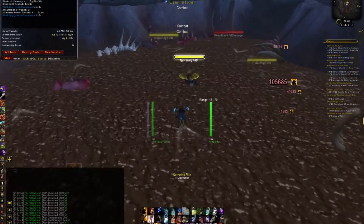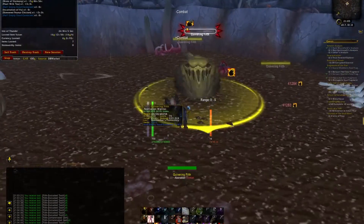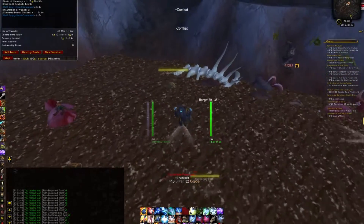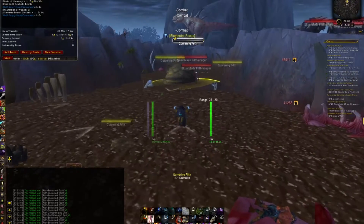If you drop all pets on the auction house at once the price will drop as well. Sell them one by one, and don't forget pets do take longer to sell but they are very beneficial because you can sell them cross-realm, where you can also find the server with the lowest WoW token price to sell the pets on.